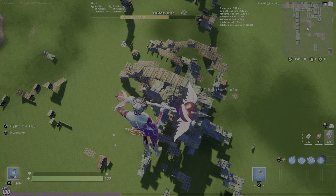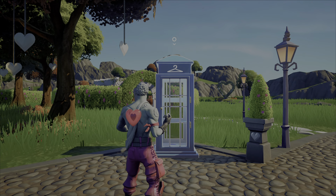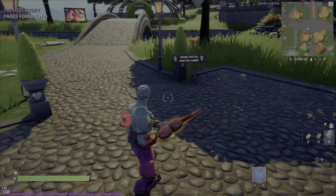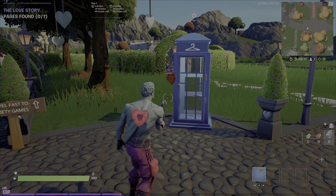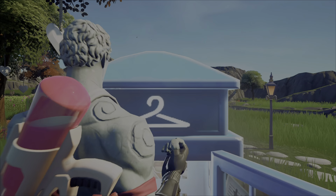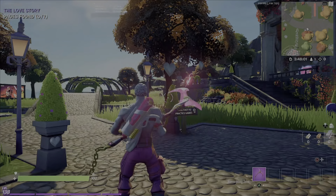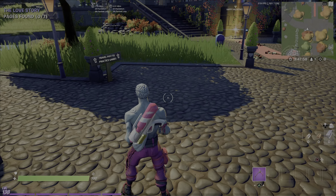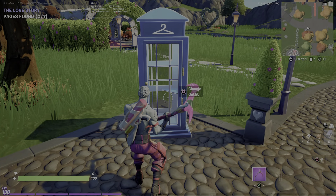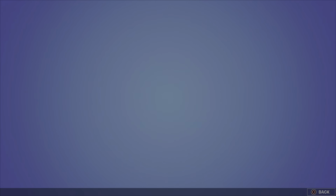Do a little emote, swing the pickaxe a few times. Next, we have Love Ranger with a bunch of non-Valentine's Day stuff. I used a lot of Drift stuff because Drift has a white, pink, and gold color scheme just like the Love Ranger does. So I think it looks pretty nice — got a little gold on the front. Can't really see it from the back, but it matches quite nicely.